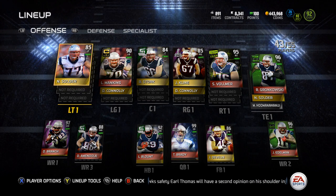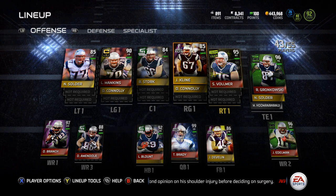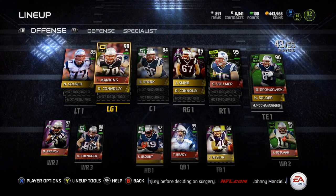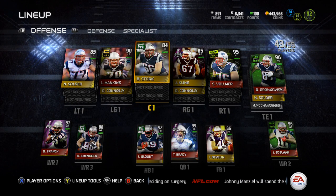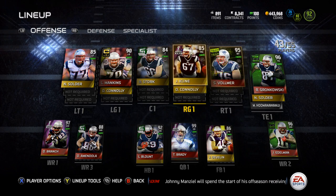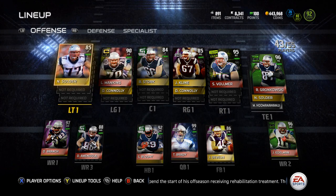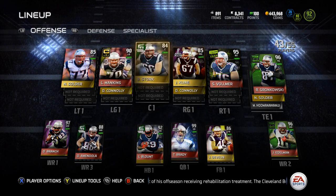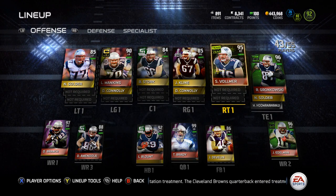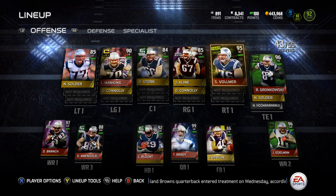Starting off with the offensive line, we got Nate Solder, Logan Mankins, Brian Stork, Josh Klein, and Sebastian Vollmer — all different cards. We've got the base Solder, Captain Mankins, Football Outsider Stork, Super Bowl Klein, and Team of the Year Vollmer. And then we got Road to the Playoffs Dan Connolly chilling as the backup. So that's the offensive line — pretty simple, pretty easy to get. The Vollmer's not too expensive, and neither is the Mankins.